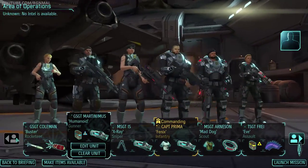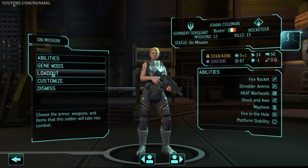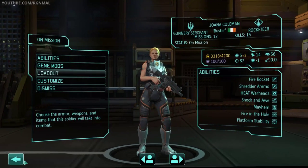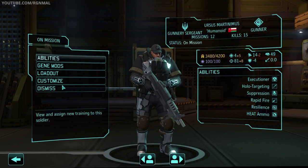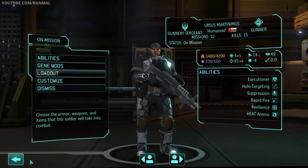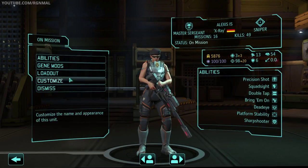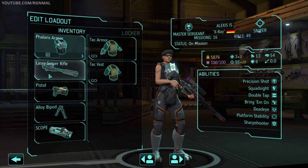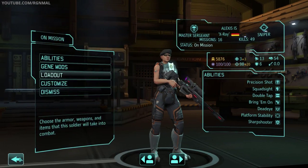Starting off on the left, we've got Buster as our Rocketeer — Phalanx Armor, Goss Stutter Gun, a Shredder Rocket, and a Regular Rocket. Then we've got Humanoid as our Gunner — Carapace Armor, Auto Rifle, Arrow Piercing Ammo, and a Scope. Alex is coming as our Sniper — Phalanx Armor, Laser Sniper Rifle, Alloy Bipod, and Scope.